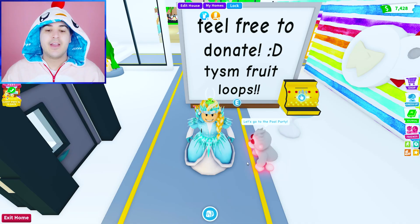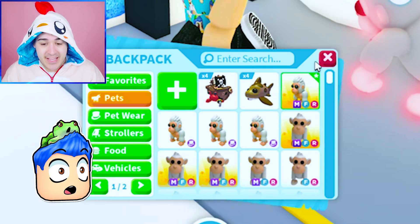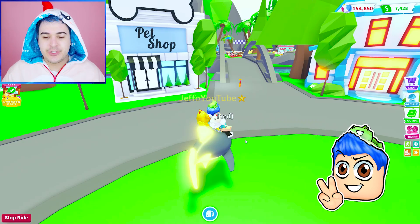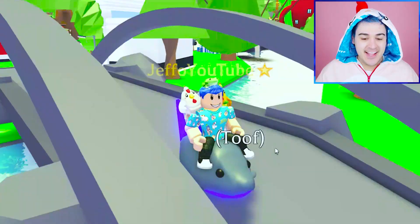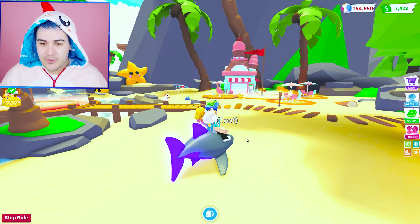First of all, why am I dressed as Elsa? I was not expecting this. I think we should make the world's first neon leopard shark and the world's first pirate hermit crab. But first, let's check out this update. We have a new shark coming out. So what better pet to take us to the summer update than your boy Tooth? He's got the one little tooth, him and his little brother shark puppy. They're so cute.